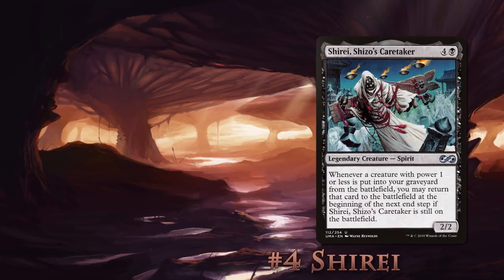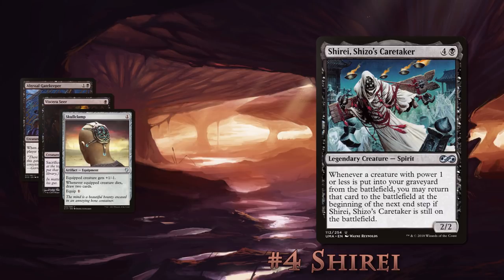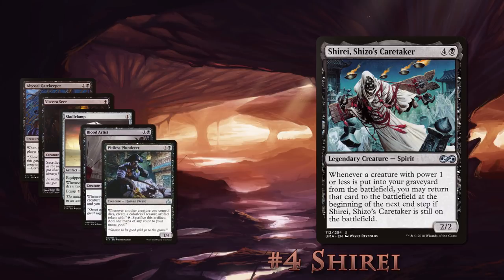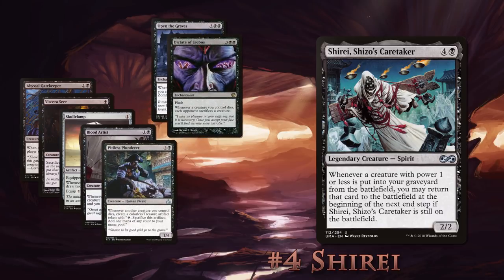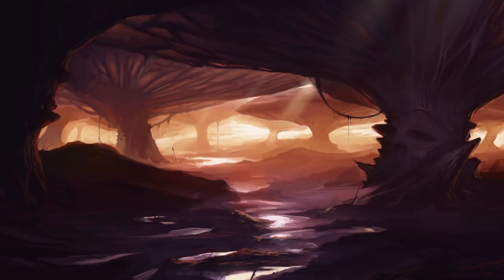Number 4: Shirei, Shizoku's Caretaker. Shirei cares about the little guy — well, sort of. He only cares that they died. This deck relies on low-power creatures that can be brought back for value. Repeatedly sacrificing Abyssal Gatekeeper to Viscera Seer for the scry, or with Skullclamp for the draw. Then trigger Blood Artist, Pitiless Plunderer, Open the Graves, or Dictate of Erebos, and you'll be coming out ahead real quick. Shirei's ability to bring creatures back at the beginning of the next end step means you can block without worry of really losing your creatures. And when that triggers, you can get a 1/1 bat from Desecrated Tomb, giving you flying attackers or just more things you can sacrifice to the Seer.